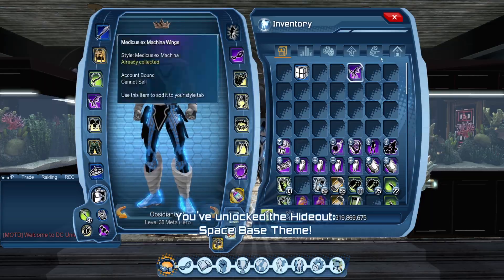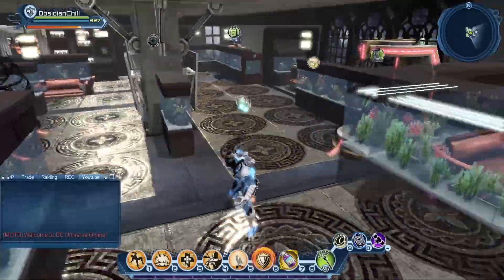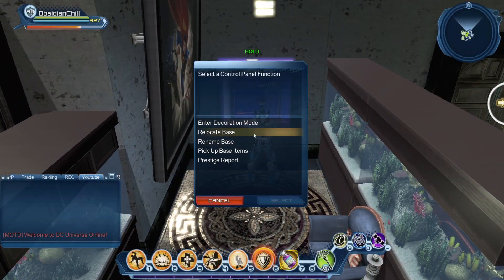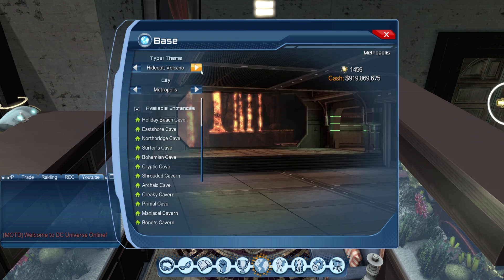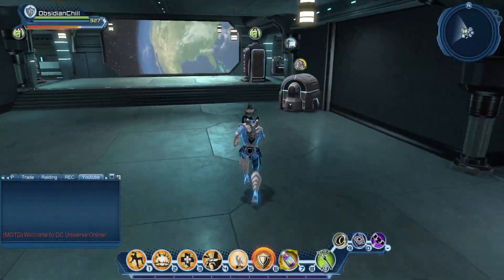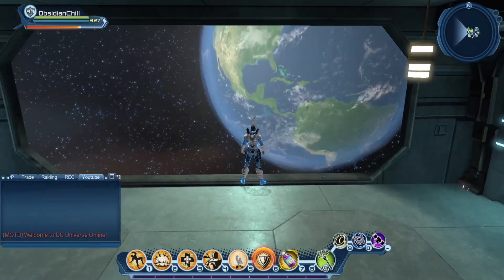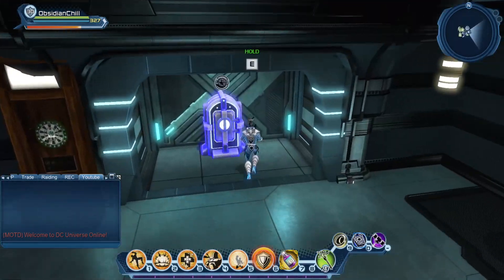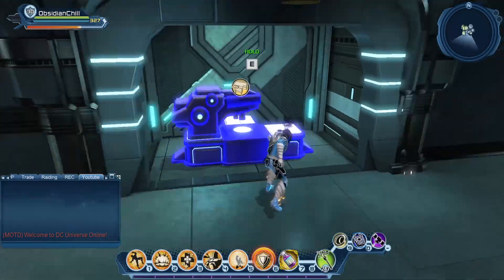Let's get to the Space Base. I'm going to retire this base — this used to be the one I used for a long time, then I switched over to the Volcano Layer Base, so this one has seen the end of its days. Let's relocate and look for the Space one. It's basically a look outside of the Watchtower. These are the amenities that stayed: R&D, Bank, the dartboard game somehow made it, a Vendor, and an R&D Station.